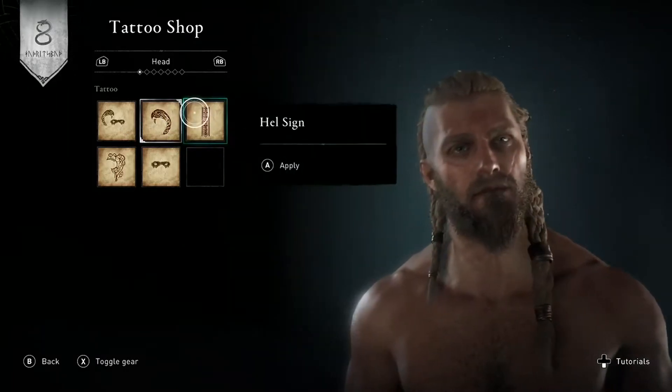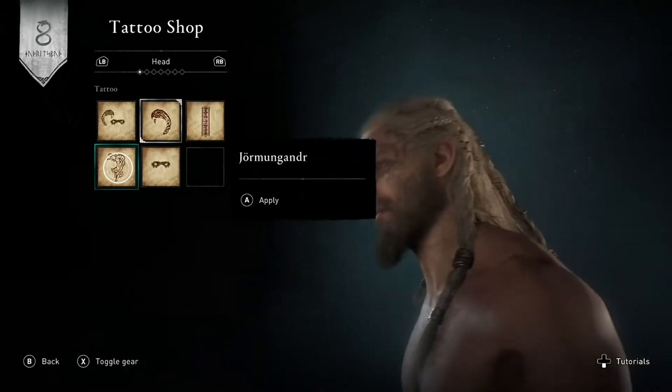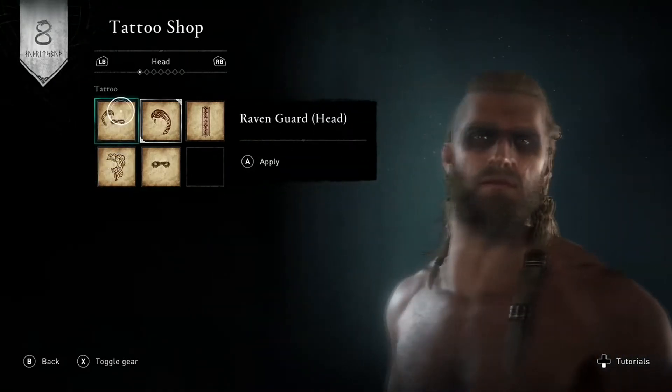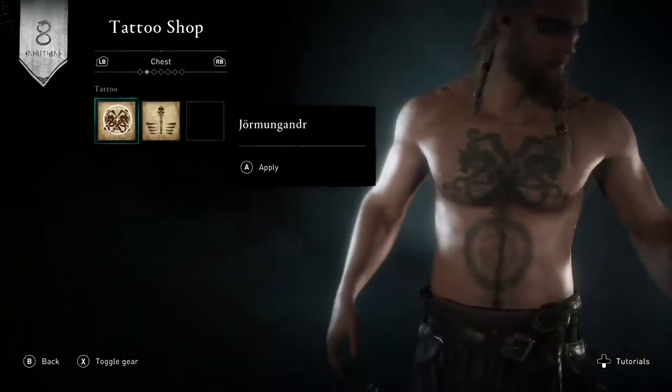We got Hellsign — it's like by his mouth. We got Ravenshadow. Jormungande — that's over here. We got Ravenguard. This is a combination of the two. I think I'm going with that. That is pretty sick.